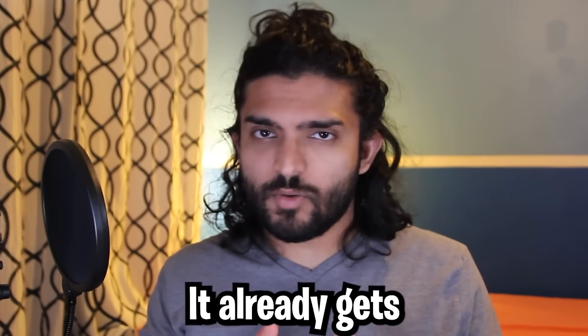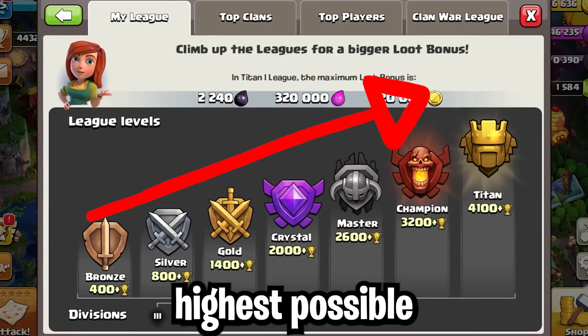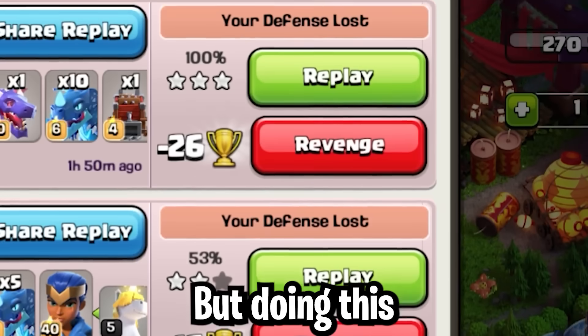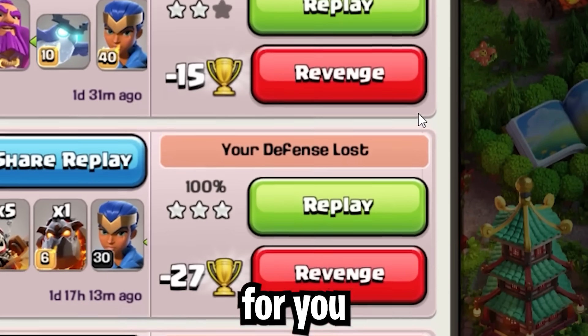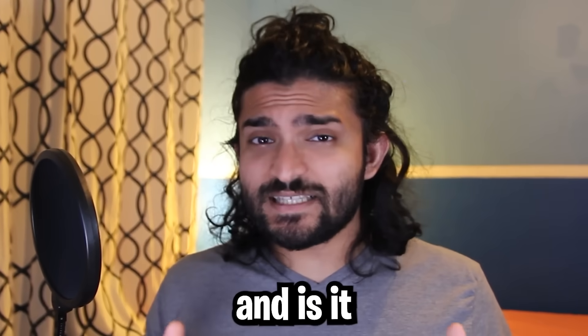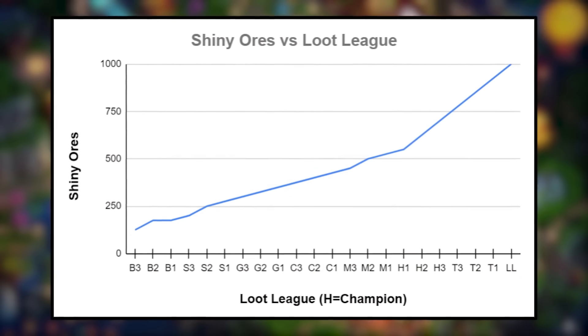Starting with the star bonuses, it already gets really interesting. Most people will probably assume that you just want to be in the highest league possible because that way you can get the most amount of ores per day. But doing this will not only put stress on you to maintain that league, but it'll also make it really hard for you to get good loot. So where do we draw the balance, and is it the same for every town hall level? I've charted out the different loot league bonuses so you guys get a better idea of what I'm talking about.